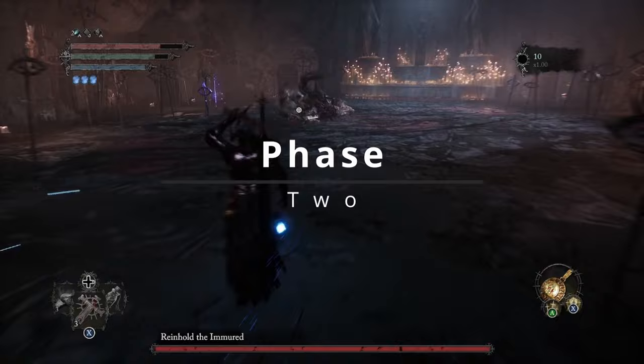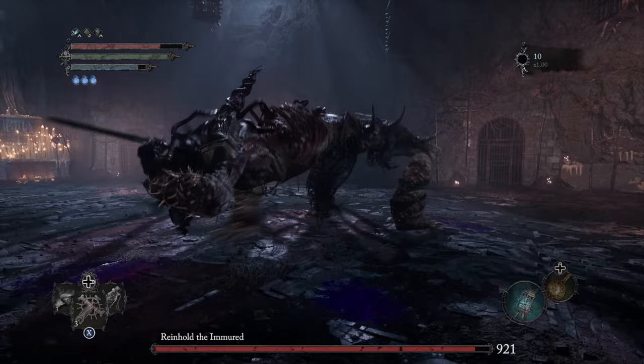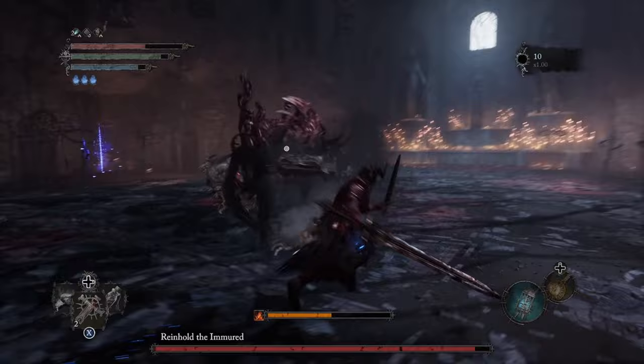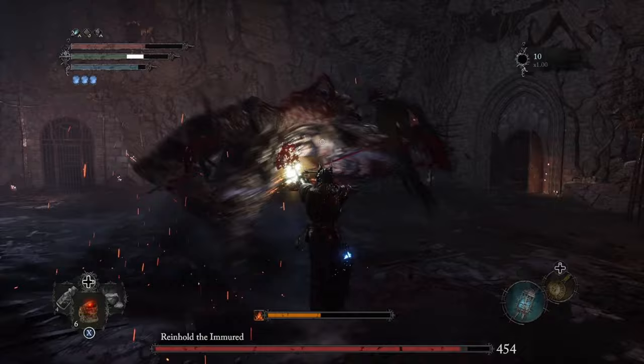Phase 2 is going to be Tankard's brother, Renhold, and this guy is some sort of twisted abomination. When you first start the fight, he's going to be transforming into his second form. You do have a moment to get off a few heavy attacks before you need to start worrying about his moveset. With this phase, you do need to stand on his side — he typically cannot hit you when you are on his side between his legs, so if you can stay there, you'll be able to get this boss down no problem.